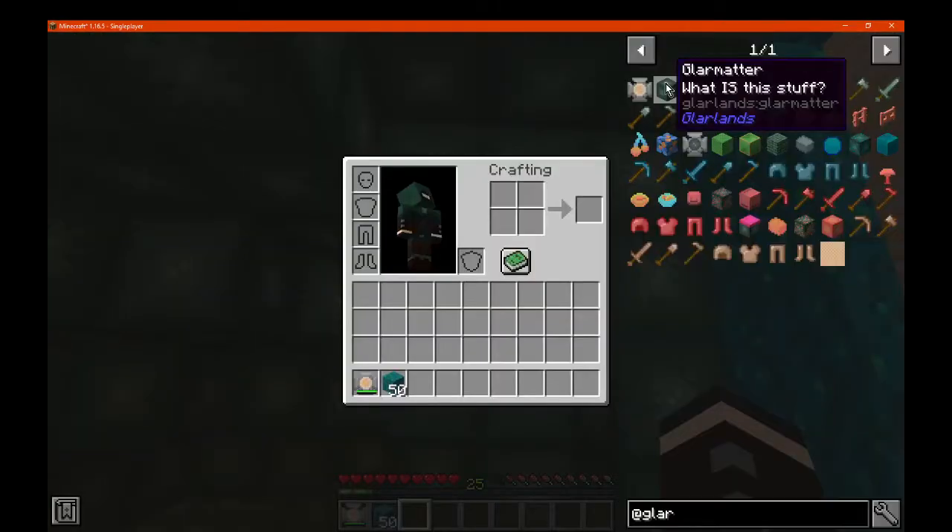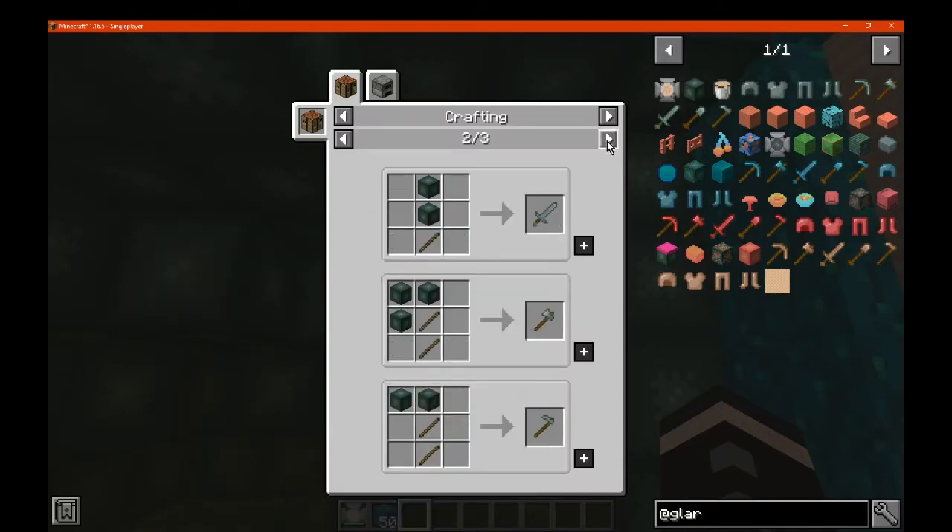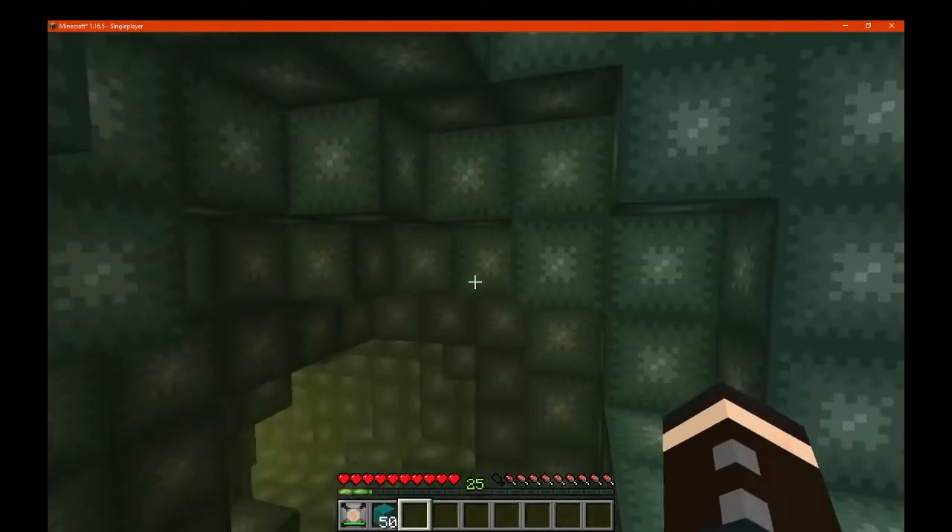First up it seems like we've got Glarmatter, which is apparently able to be used for tools and armor immediately. That's interesting, at least I'm pretty sure that is.